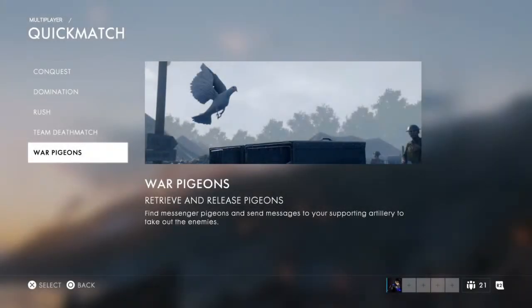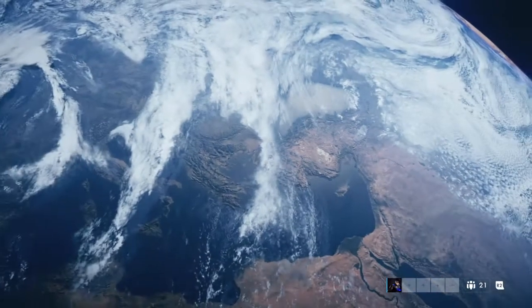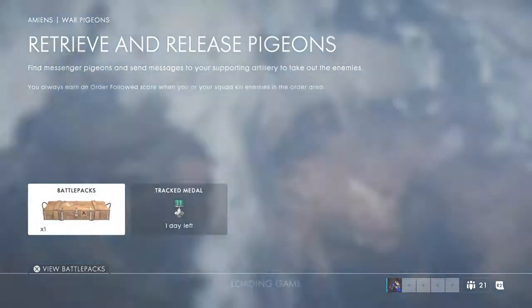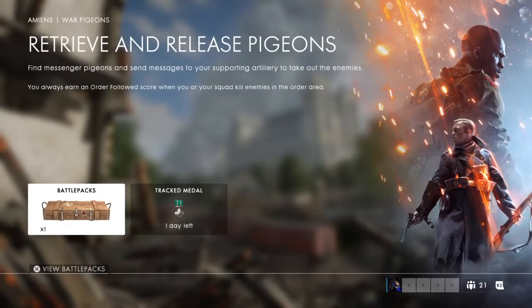Hey guys, KingFlipper here and we are doing another part of Battlefield One. We're gonna do War Pigeons - this is one of the new ones that everyone's been talking about. Basically it says retrieve and release pigeons, find message pigeons and send messages to support your artillery to take out the enemies. This is the first time I've played it so I have no clue how to play it. I had a quick look and someone was playing it - basically just find pigeons randomly around the map, so should be fun.